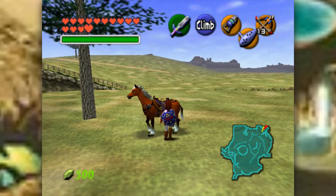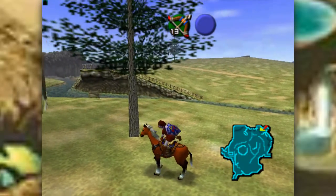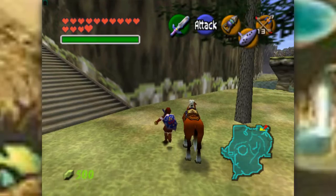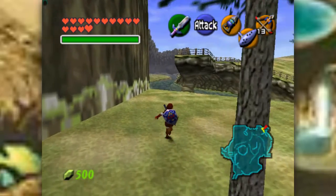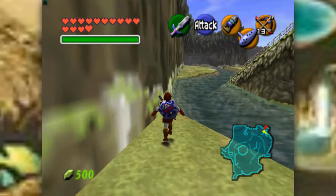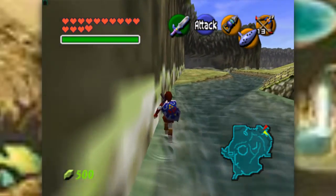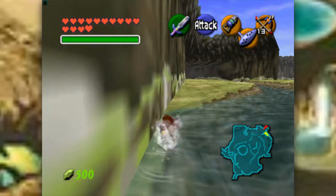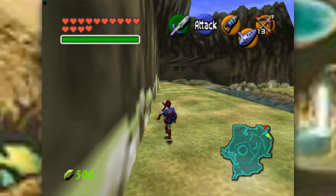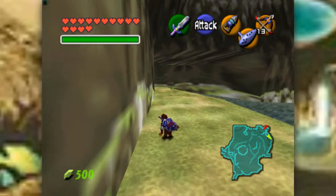In this part, we're just going to continue on with the story. Actually, I don't even need Epona, because our next destination is actually right over here at the Zora River. I'm just gonna stay near the ledge, that way Link doesn't actually have to go swimming. Then we'll just make our way up the river.